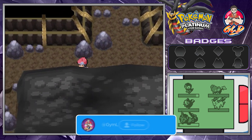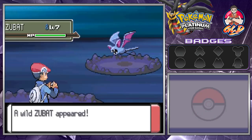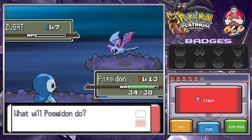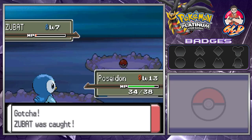Here we are in the Oreburgh Mine being challenged by a few trainers. Here we have Zubat - we can always capture Zubat. So that's what I'm going to do - I'm going to capture a Zubat, and there we go, we got ourselves a Zubat.